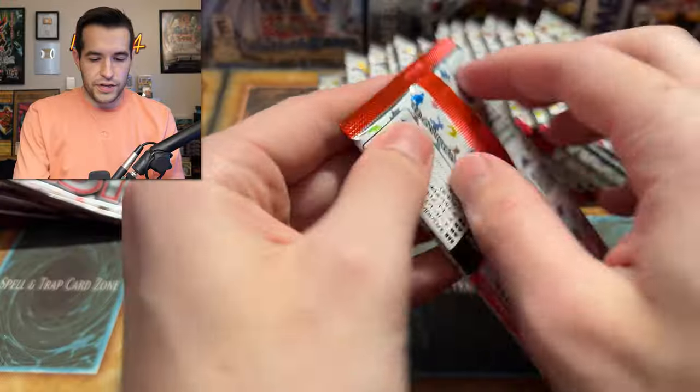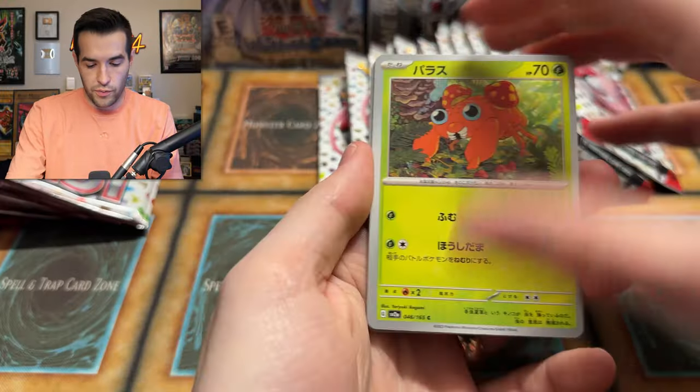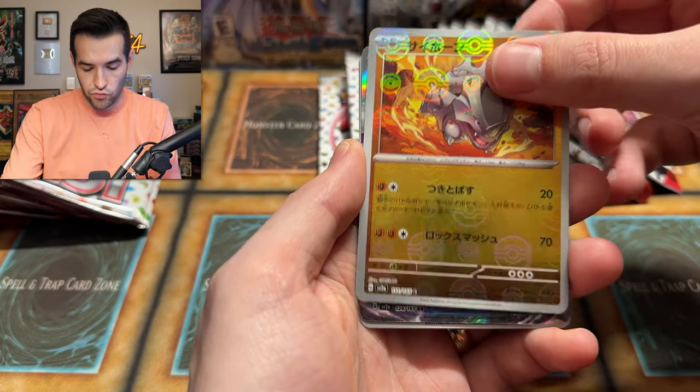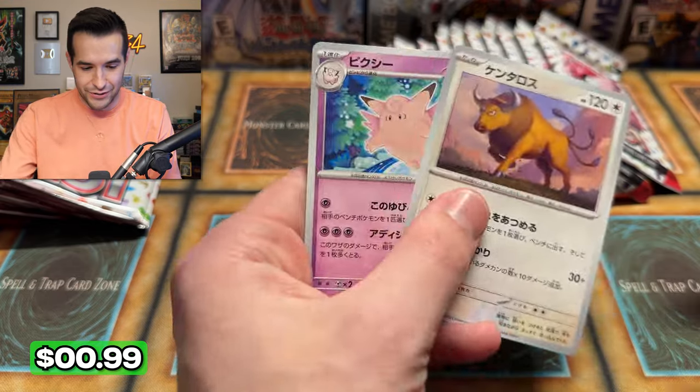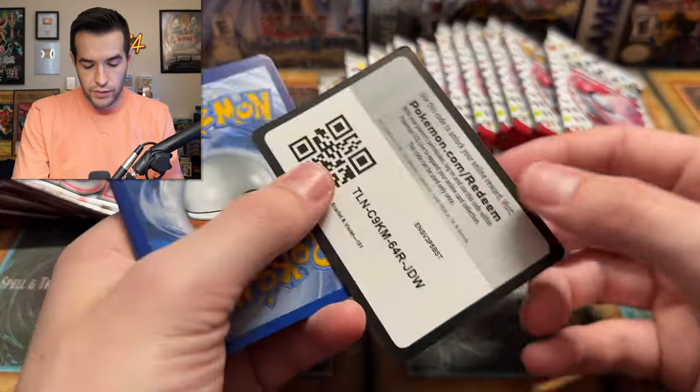Omastar — pretty crazy card. Still opening packs, still attempting to pull craziness. We have Paras, Pikachu, Magmar, Rhyhorn — and a Jynx EX. And then a Tauros, Clefable — they're fine, they're whatever. We got a code card.